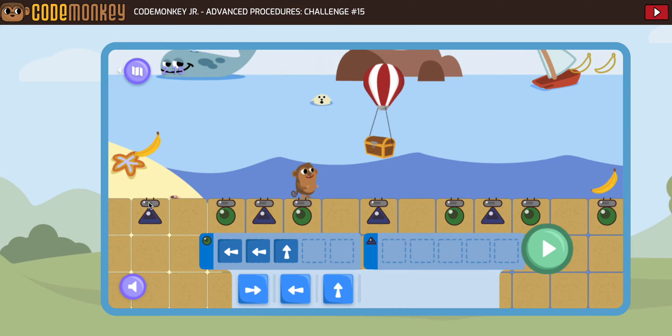Now our blue is gonna need to go 1, 2, 3 — 1, 2, 3 — 1, 2, 3. So we know our blue is gonna need to go 3 in this direction.